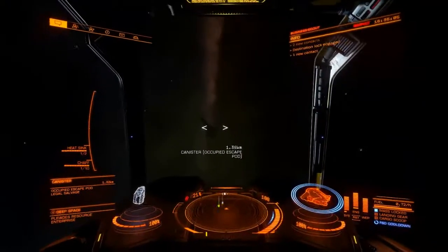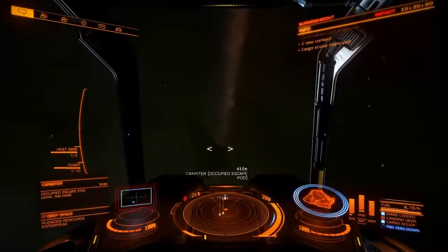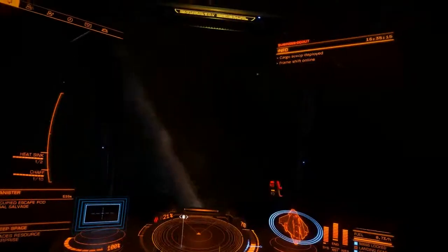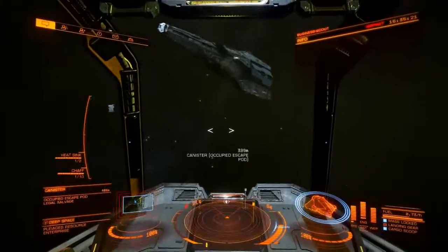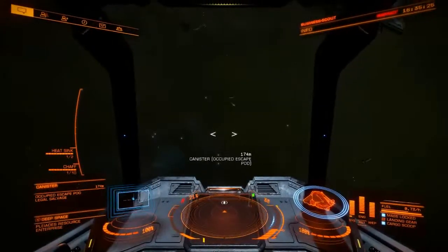Of course, the non-human signal sources may contain a Thargoid. However, in the beginning they are usually not hostile and will only scan you. While they do that, you can pick up the stuff you want and leave afterwards. The Thargoid might turn hostile if you snatch something which is in their tractor beam, if you carry Thargoid tech like a sensor, or if you ram them.